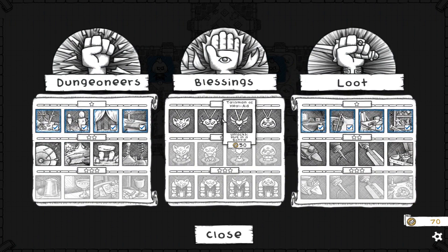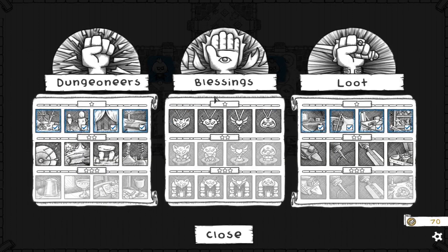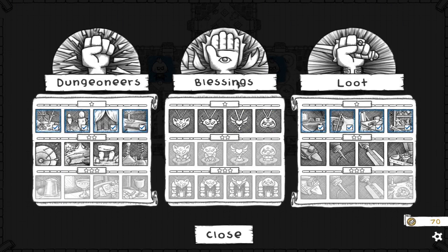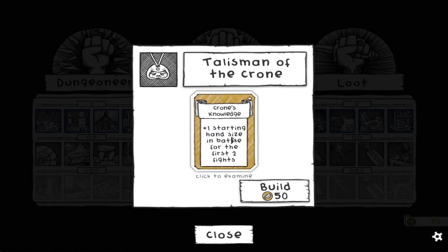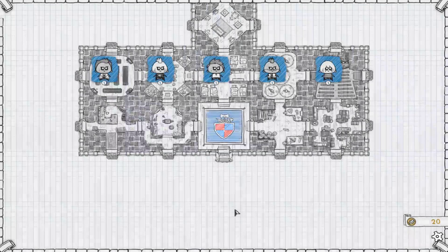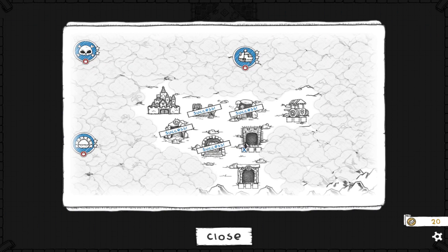The only thing I have left is our little talismans here, because everything else is way too bloody expensive right now. This gives me plus one loot choices for the first two fights, this gives me plus one physical damage for the first two fights, this gives me plus one health for the first two, and this gives me plus one starting hand size for the first two. I almost always exclusively use the plus one health one because that extra health while I'm getting going is usually a big deal.